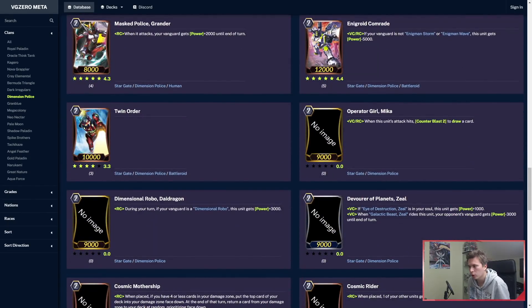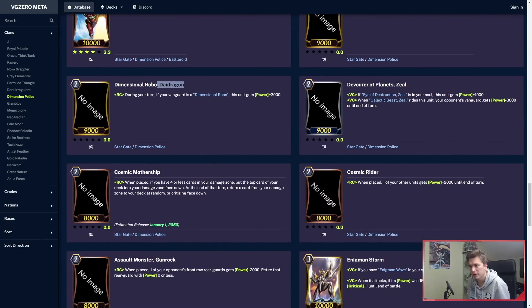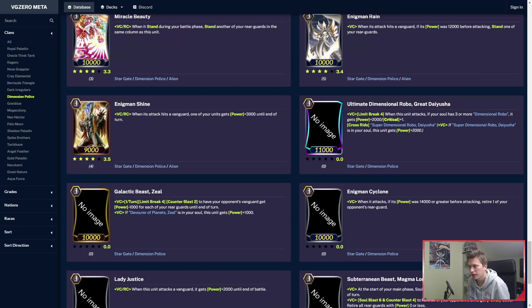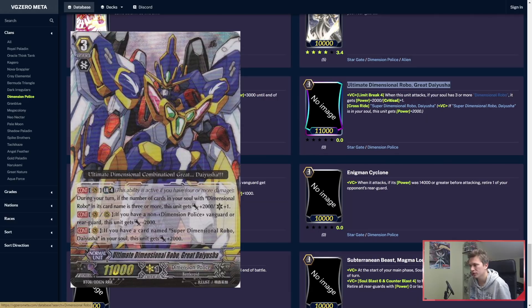Operator Girl Mika is in — on hit, kind of allows you to draw a card. Die Dragon, if he has a D-Robo Vanguard, is a 12k attacker. Grade 2 Zeal: minus 3 to your opponent's Vanguard when you ride the grade 3. Great Daisha — definitely something to be excited about. Limit Break 4: when he attacks, if you have 3 or more D-Robos in your soul, he gets power plus 2k and extra crit, and then Cross Riot.